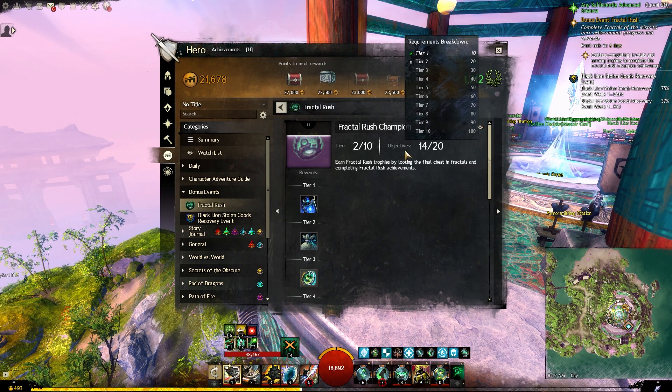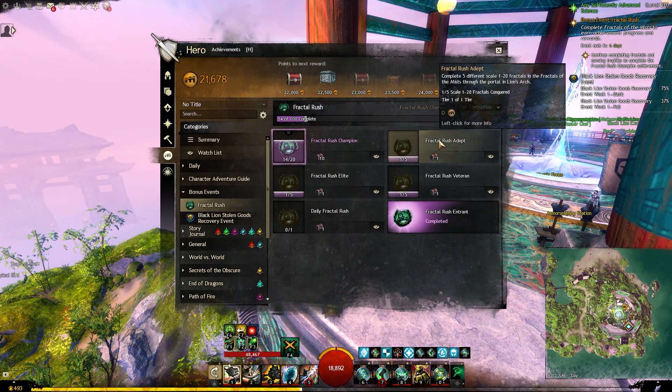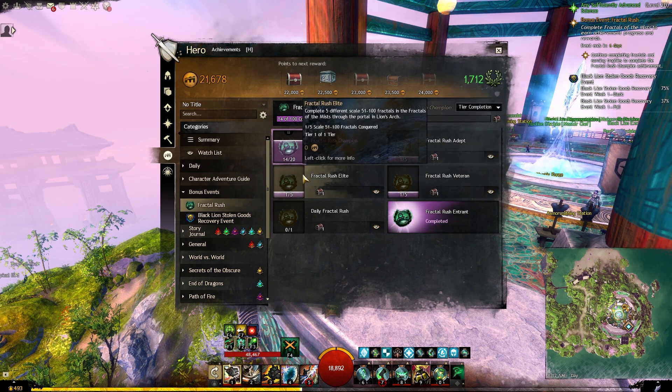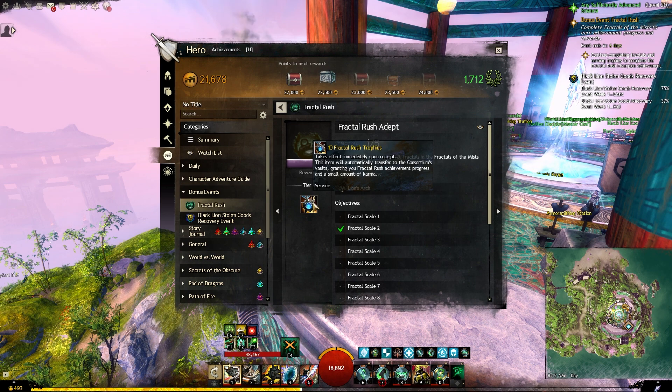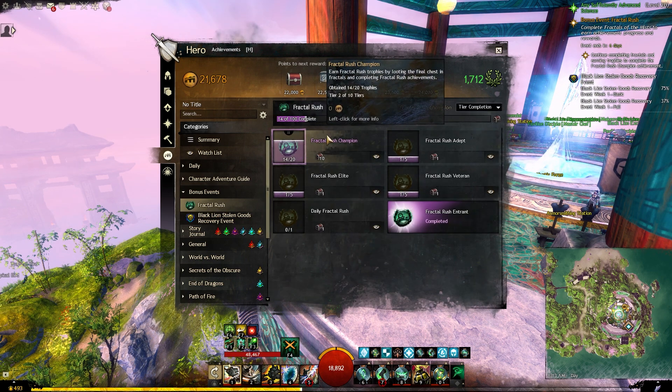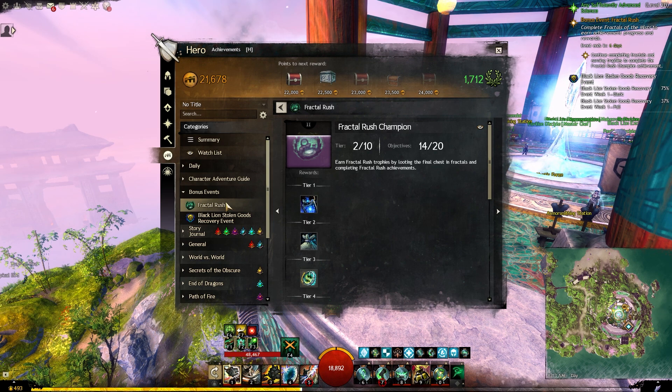To finish this achievement it's really not that hard at all. If you are already someone who enjoys fractals, this event is going to be great for you. Then you have the tier-based achievements — for example, this one is for level 1 to 20, and as you do fractals you will earn a currency called Fractal Rush Trophies, which is what will progress the Fractal Rush Champion and give you those rewards.